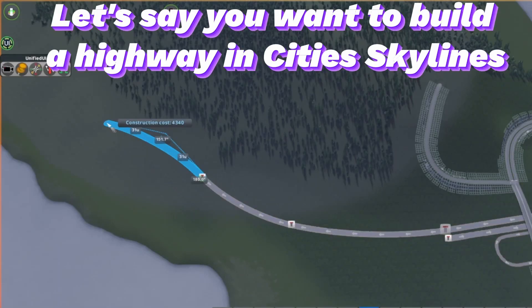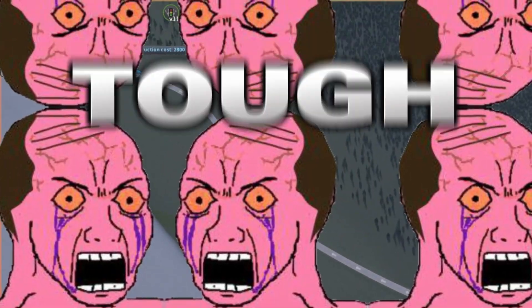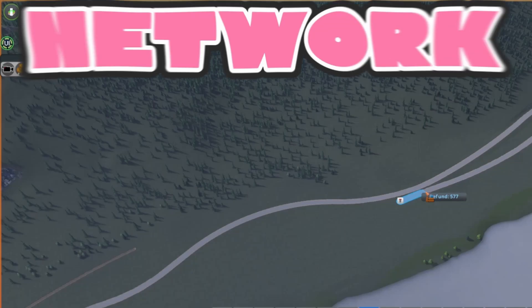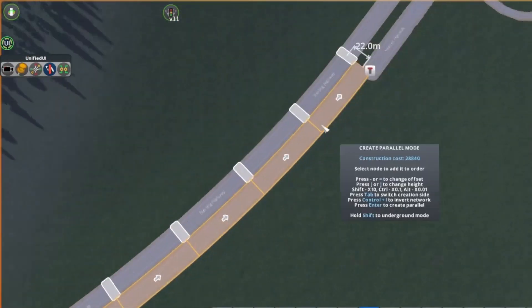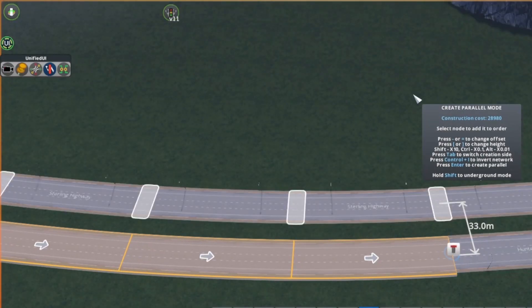Let's say you want to build a highway in Cities Skylines. You probably know how tough it can be to get both sides perfectly parallel and evenly spaced. With the Network Multitool mod, you can easily make a beautiful, perfectly aligned highway. But did you know that this mod has so many other cool features as well?